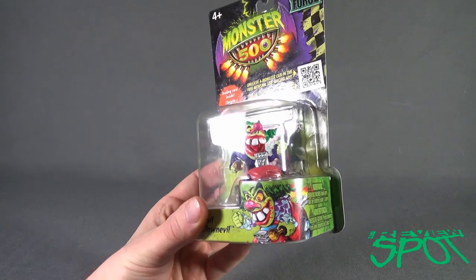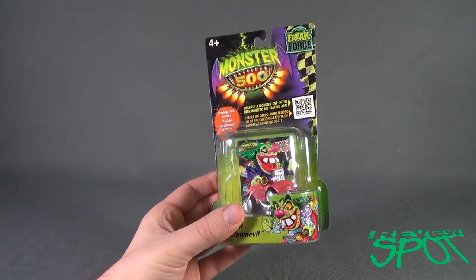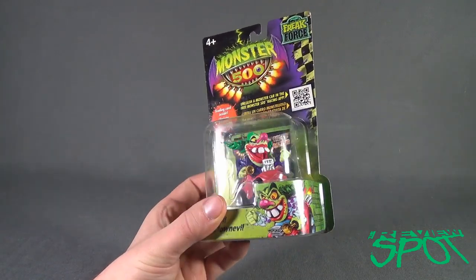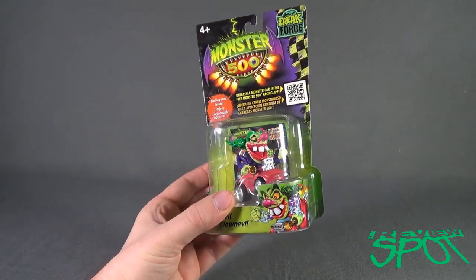I've not actually used Clown Evil before — the default is Flattop Frank, and I'm still kind of using Flattop Frank. It's recommended for ages 4 and up. There's the clown down below. Jared, I'm sure, would be a big fan of this one because he loves clowns.